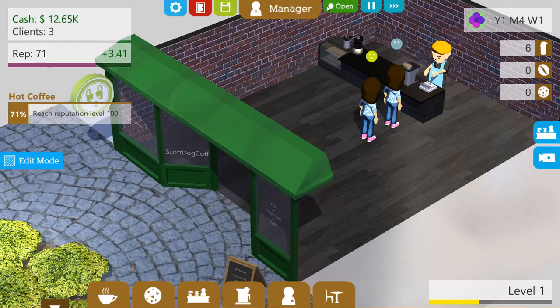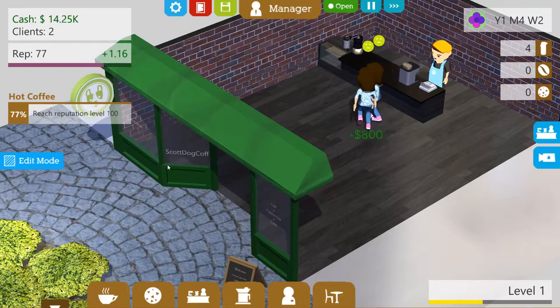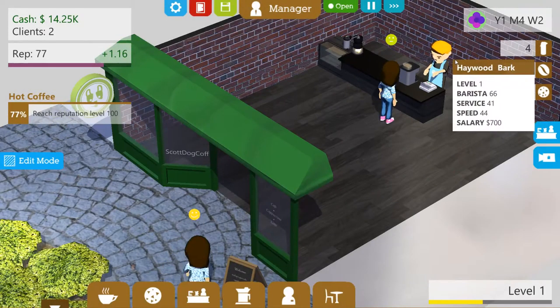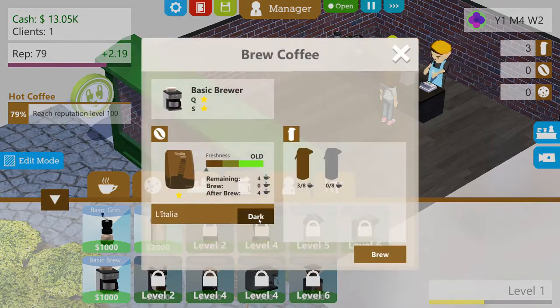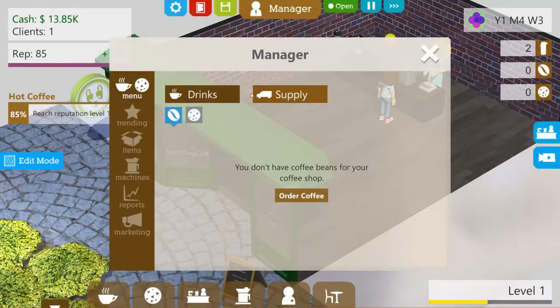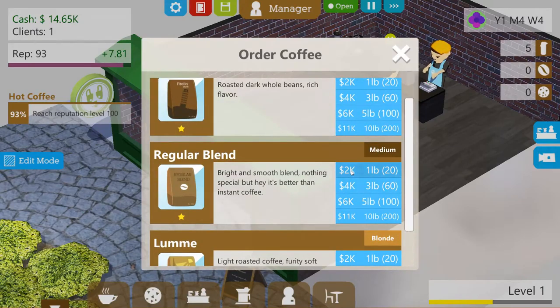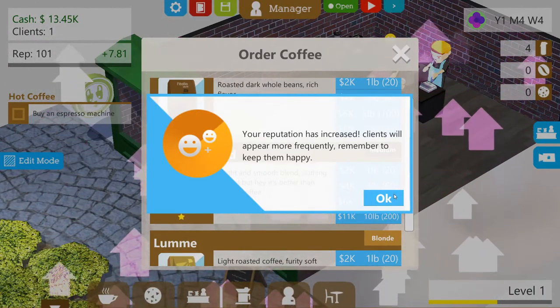This is going alright — we're up to 12k, we're at 76%. We can move stuff around, that's pretty cool. Famous coffee shop ad that features a new drink went viral during the super food bowl — customers that saw it will be looking to buy regular coffee. Well, that is fortunate my friends. We're going to buy another one of these and use it to brew some more coffee. Your reputation has increased — clients will appear more frequently. Remember to keep them happy.